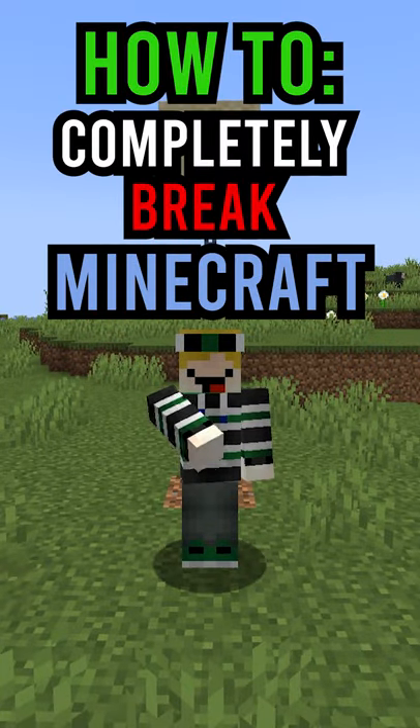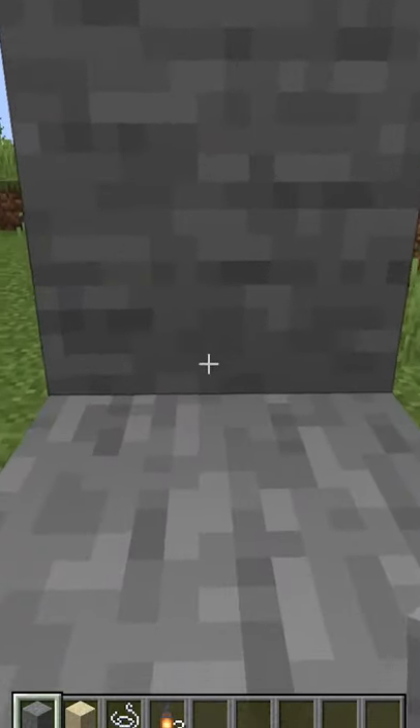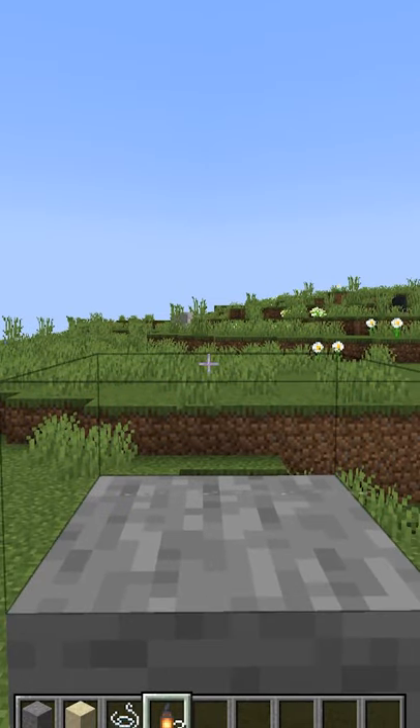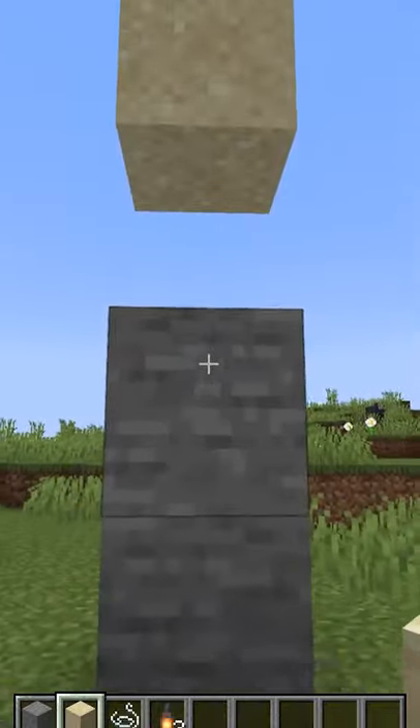How to completely break Minecraft. First you're going to need to build a couple blocks up and then place a piece of string on the top. From there you can place a piece of sand right on top of the string and now break the blocks below.